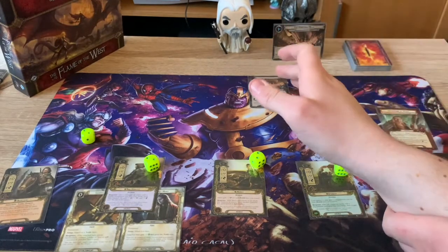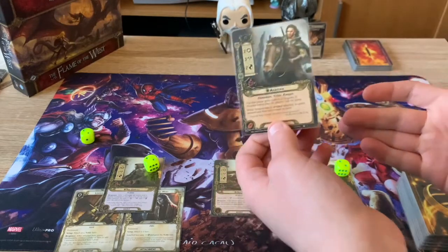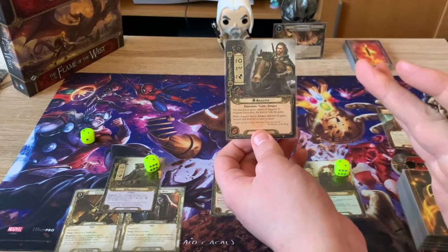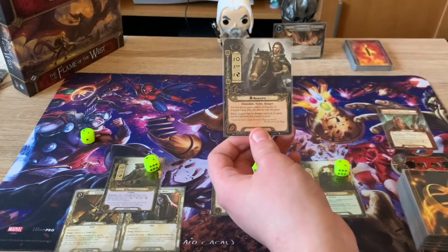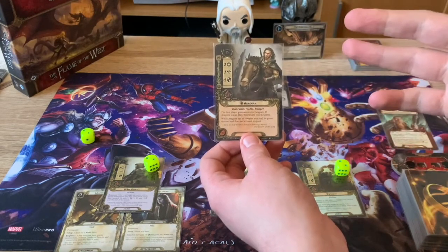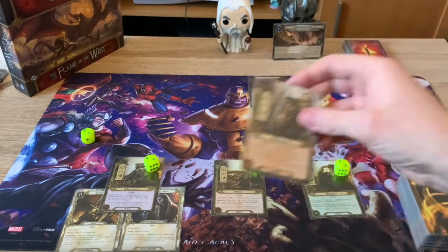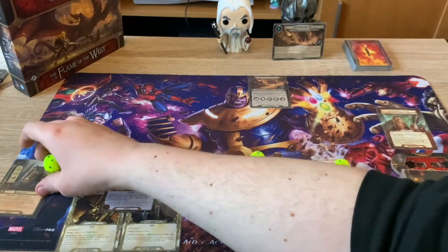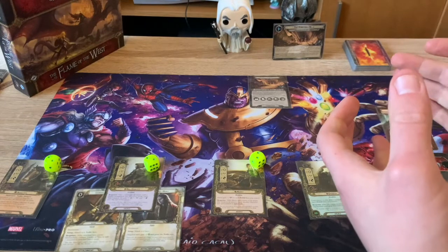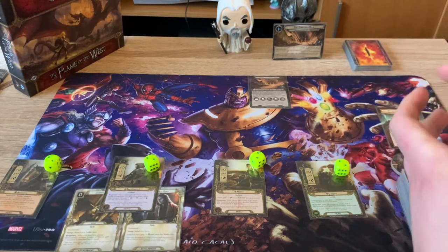First things first, we have the center Frodo replaced by Aragorn. At this point in the campaign, Frodo is supposed to be with Sam up Mount Doom, so he has no threat. The first player gets control of Aragorn; if he leaves play, you lose the game. He has two willpower, three attack, two defense, five health. He has an artifact equipped, gains sentinel, and does not exhaust to quest. I'm on easy mode because I'm playing campaign mode - I want a challenge but Lord of the Rings can be quite tricky.